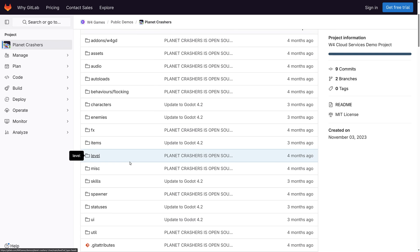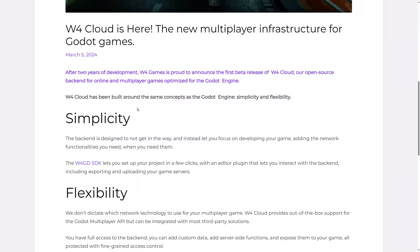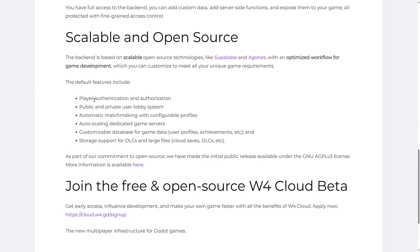So if you are looking to see exactly how this whole W4 Cloud thing works, the demo is probably your starting point. Ladies and gentlemen, that is it — W4 Games' W4 Cloud: a full networking solution with front end, back end server, examples, and documentation for doing multiplayer games. Features include matchmaking, player authentication and authorization, public and private lobbies, automatic matchmaking, auto-scaling dedicated game servers, a database back end for user profiles and achievements, and storage support for DLCs and large files.